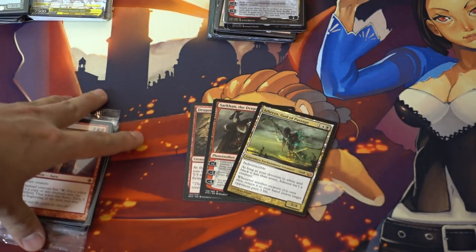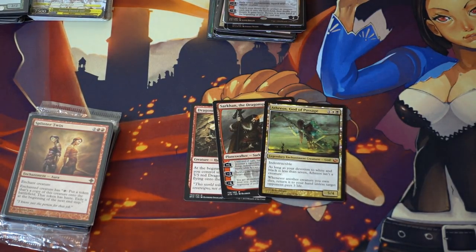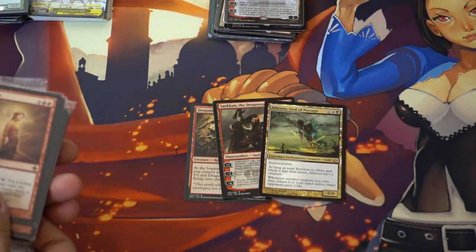God of Passage — let's talk about this card. This card I cannot keep in my binder no matter what. As soon as I pick one up, he just goes right out. I don't know who's playing him or what they're playing him in, but people are definitely trading for him and it's really hard to keep him in my binder.